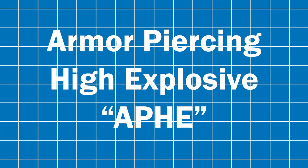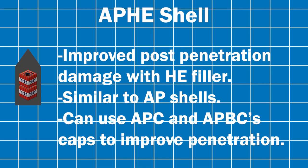The armor-piercing high explosive shell, APHE. The APHE shell uses an explosive filler inside a normal AP shell to increase post-penetration damage. The explosive inside can detonate depending on the fuse. It can also use APC and APBC caps to help with performance, making it your definitive shell, especially in World War II or early Cold War.